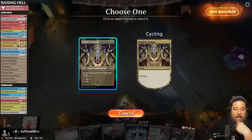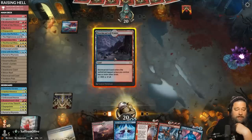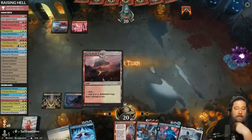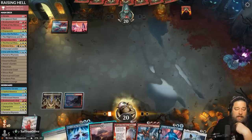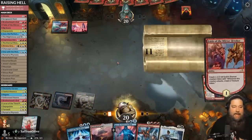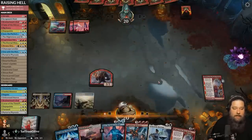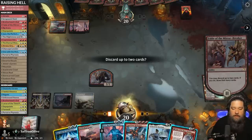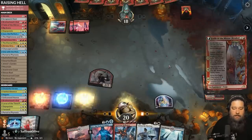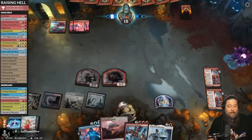Game two. We have a hand that could potentially Hellraise into a One with the Multiverse if things go well. We get down Fable of the Mirror-Breaker. Next turn we can play Jace with five loyalty. Opponent passes. We discard One with the Multiverse to draw a card, play Fable of the Mirror-Breaker, hit you with the Goblin. We are set up for the Hellraise — this is one of our best Hellraisers.